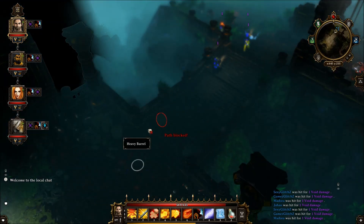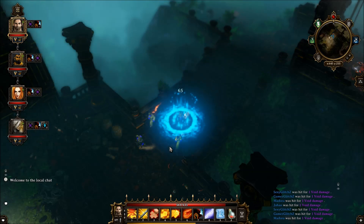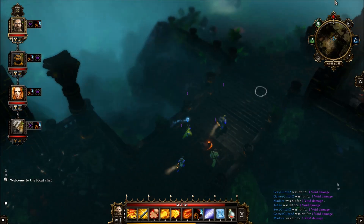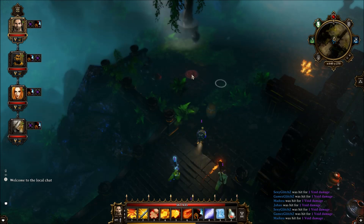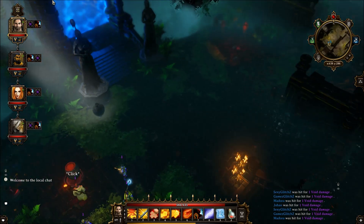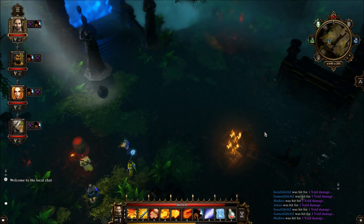Over here you need to be tricky. You need to drag this heavy barrel onto this plate right over here. And voila — as you can see, three doors out of four are now open.